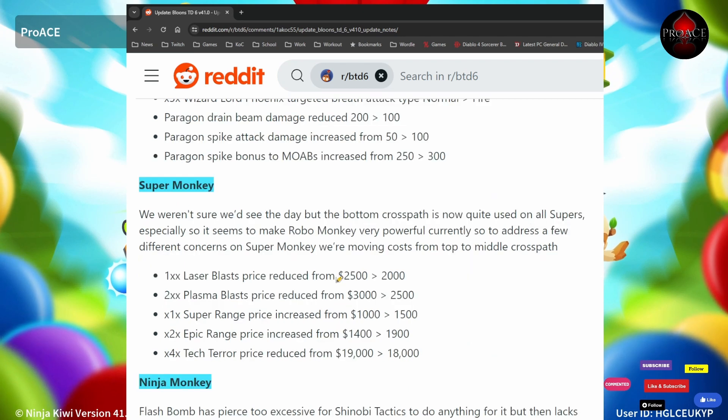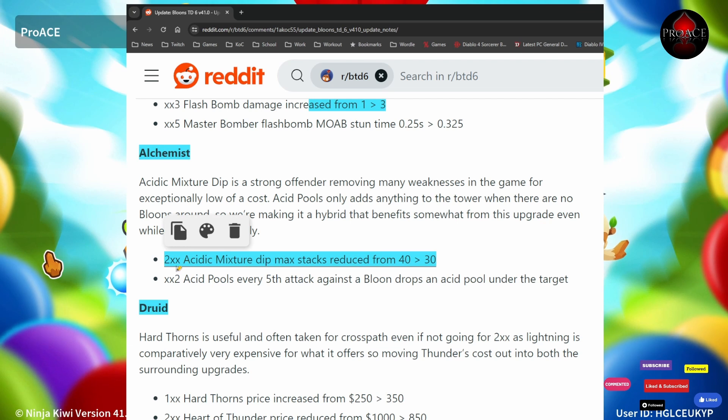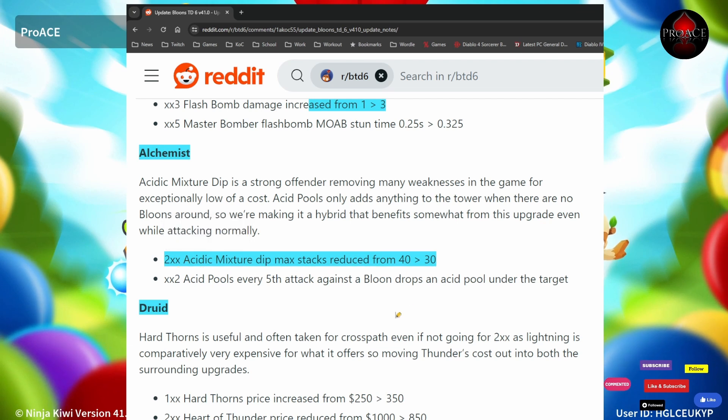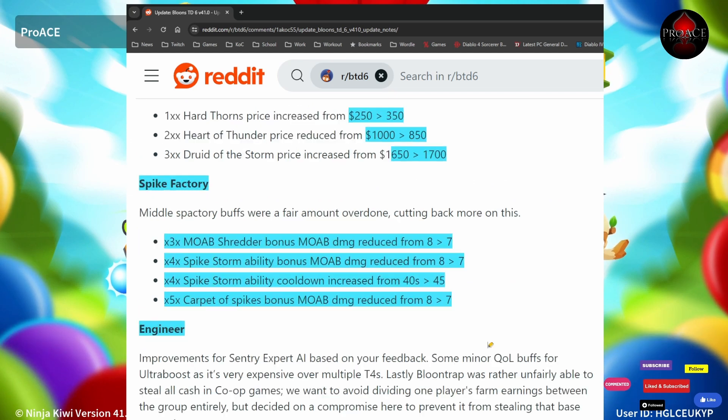Super Monkey: they're reducing the top path, increasing the middle path, and reducing the middle path on the fourth tier. Ninja is going to have its effectiveness boosted — damage is going up but pierce is going down. The Alchemist's 2XX Acidic Mystery Drip max stacks reduced from 40 to 30. The Druid: they're changing up costs on the top path and nerfing Carpet of Spikes and middle tier.